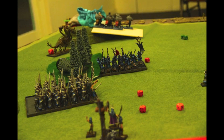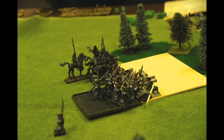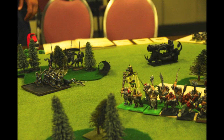I begin my turn 4 by declaring a charge against the Leadbelchers with my Executioners. He opts to flee — he doesn't think the Leadbelchers can stand against the Executioners, especially after seeing the Mournfang get killed, and also the store was about to close so we had to end early and he wants to save those points. After he flees, I move my Hydra up towards them. My Spearmen and my Dark Riders then declare a charge against the Gnoblars — both make it. We fight the combat, I kill a bunch of Gnoblars, they break, and I catch them with both my Cavalry and my Spearmen.